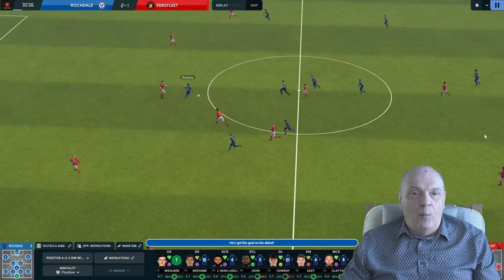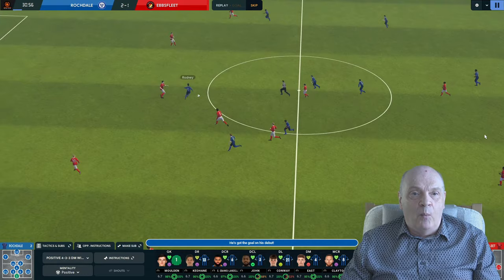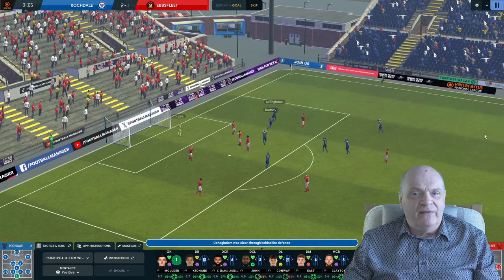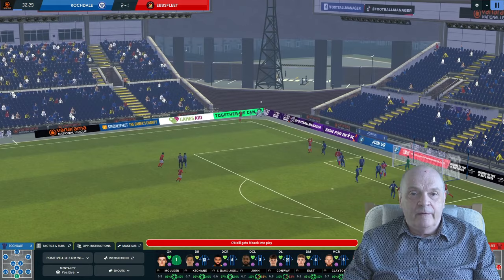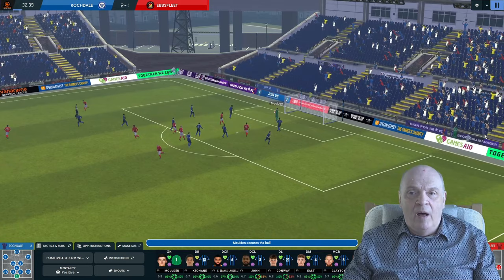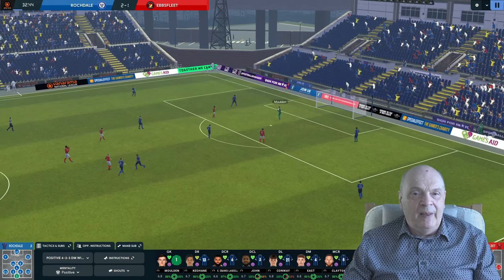As I was just about to say, I have three tactics — one of them is a two-striker tactic, and I've noticed that you get the green linkage. So it looks like we may have been playing a two-striker system last season, although it didn't work very well because they got relegated. Can we defend a little bit better now? Coming down that exact same side we conceded from, but Moulden picks that one up nicely. 32 minutes on the clock and we're 2-1 in the lead.